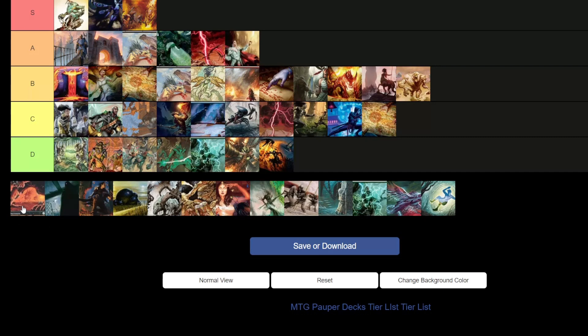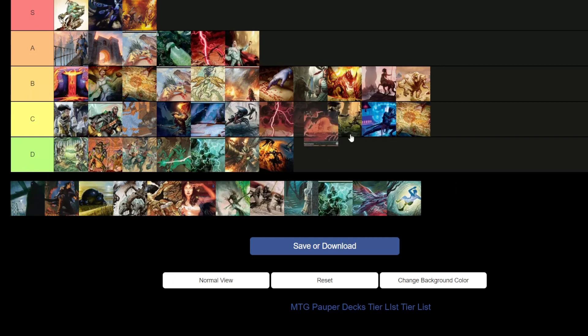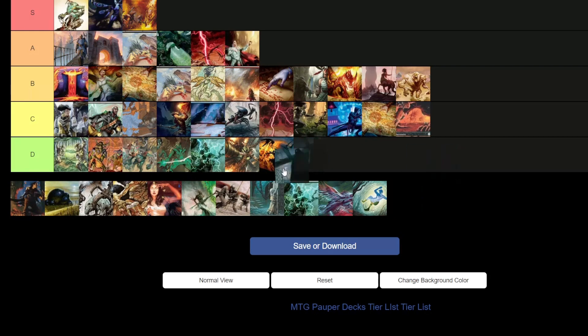Orzhov Pestilence — C tier. It's in a weird spot. It's got the board wipes but doesn't have the speed. You're better off just playing Mono Black Control, but some people like board wipes and playing the slow roll.